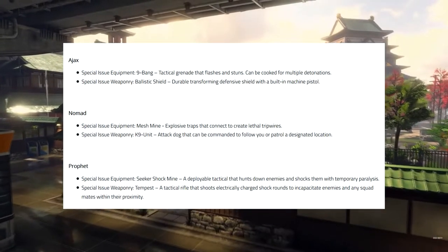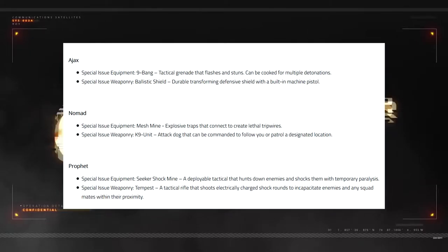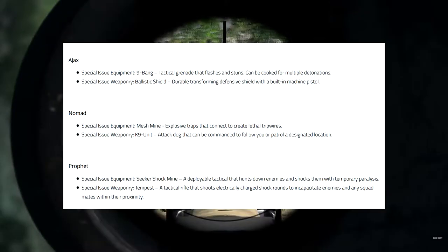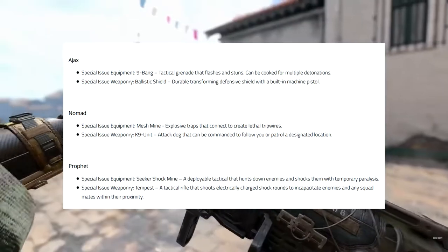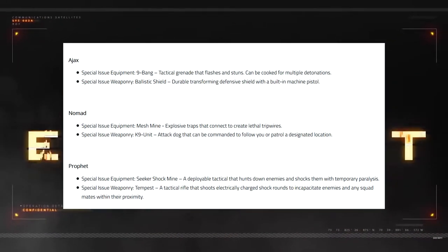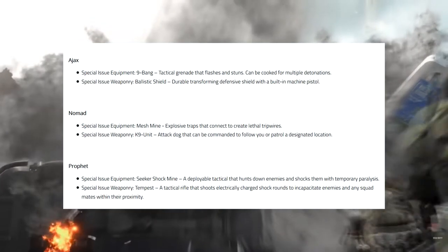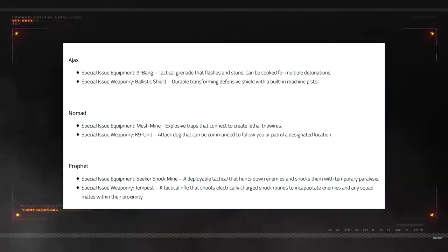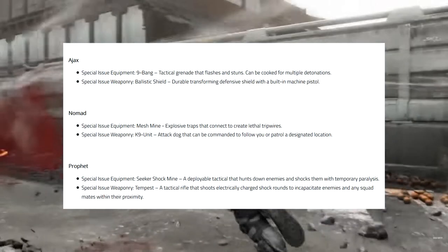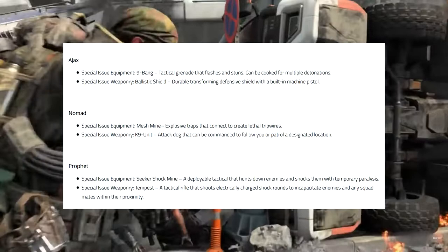Next, we have Nomad. Special issue equipment is Mesh Mines — explosive traps that connect to create lethal tripwires. Similar to Torque's tripwire but these are probably more like Claymore Mines. Special issue weaponry is K9 units — attack dogs that can be commanded to follow you or patrol a designated location. That's cool that you can assign them to a spot. Last time we had dogs, they'd just roam free killing everything. But if you can put them on a flag in Domination to hold it, that's phenomenal. Nomad is another one I want to check out.